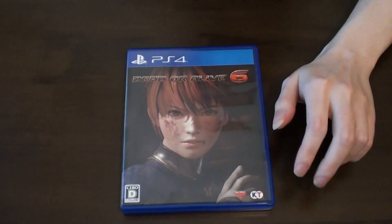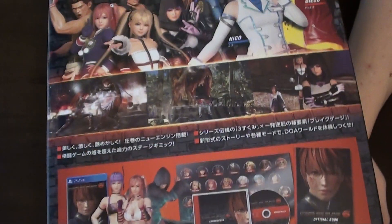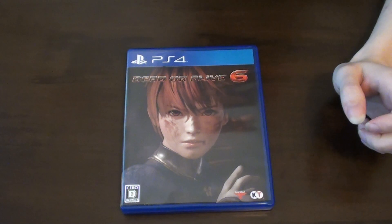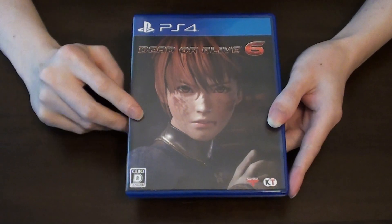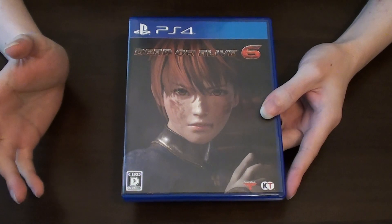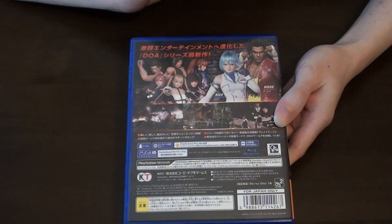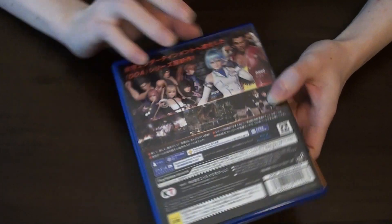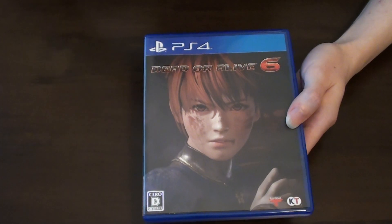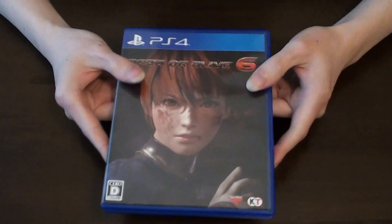First up is Dead or Alive 6, which I got as the collector's edition — links to unboxing videos of all these limited editions in the description. I haven't played a huge amount of the Dead or Alive series but I decided to give this one a try. So far I've been really liking it. I do like the triangle system of strikes, holds and throws, even though at first it felt a little bit too much like rock-paper-scissors, but after getting used to it I really like the system.